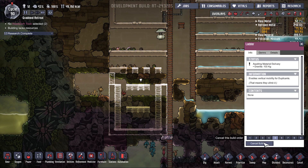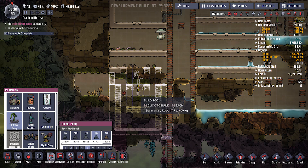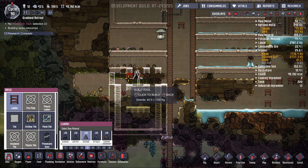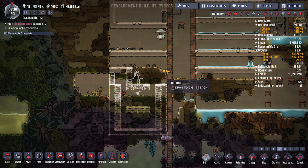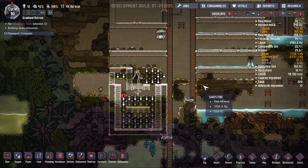Actually, cancel that — that's probably going to interrupt things because they're so big. Plumbing — we're going to want a pitcher pump right here, which means they're not necessarily going to be able to get across up there. So we might as well just cancel everything and then dig everything else that is not labeled.